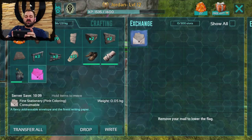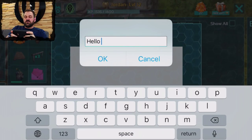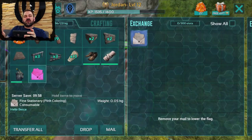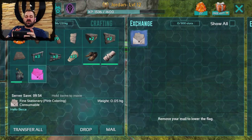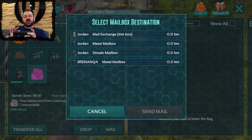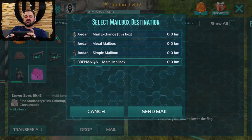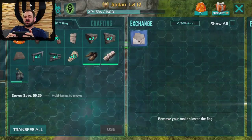We're going to take this pink letter and write a note on it to Becca — something along the lines of 'Hello Becca' — and we just accept that. Now targeting another mailbox, I have the mail option on a note that's had text written on it. When we select that, we see all the other mailboxes on the server that I can send mail to. We have the Brennan QA mailbox which is what Becca is using, so we're going to send our note to her — BAM, that just went to her!